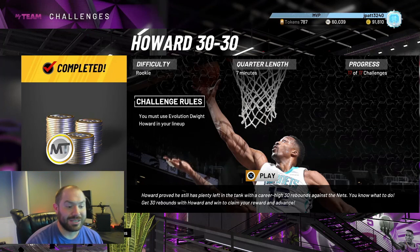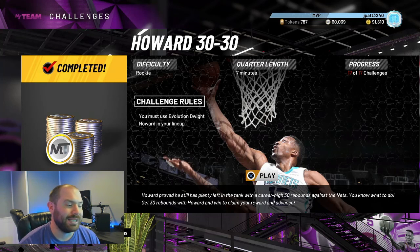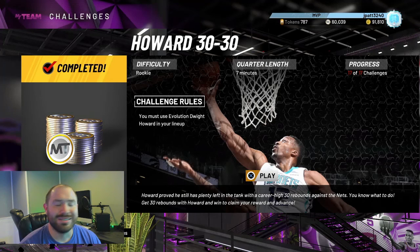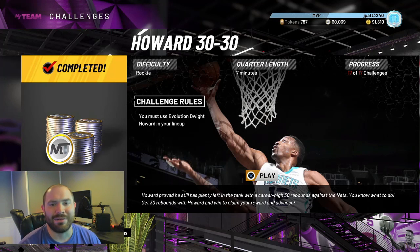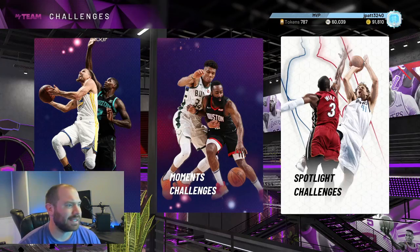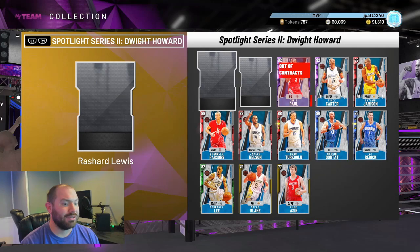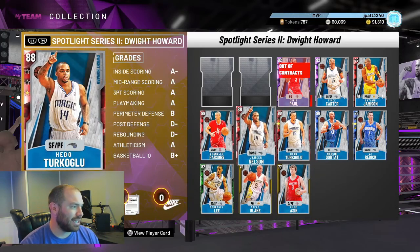I can get anywhere from 150 to 200 points if I have someone that can shoot threes, and I can get 30 to 40 assists a game with someone like Scotty Pippen passing to Nate Robinson shooting threes on Rookie — it's so easy. That's the Dwight spotlight challenge. The cards you need: you don't need Chris Paul, you need Vince Carter, James Harden, and then some cheap cards — Lee, J.J. Reddick a few times.